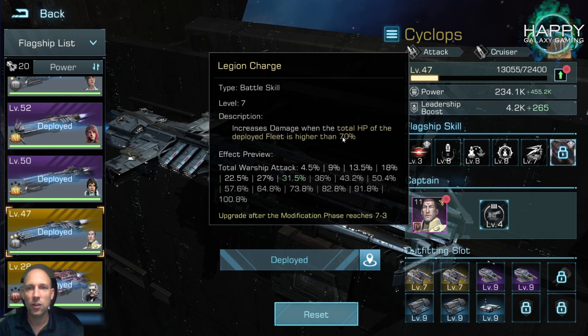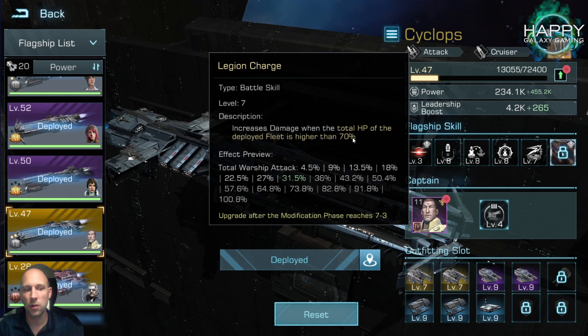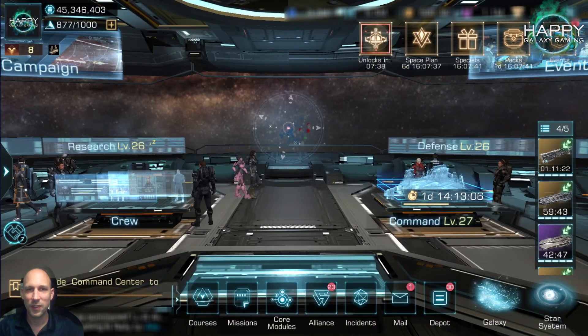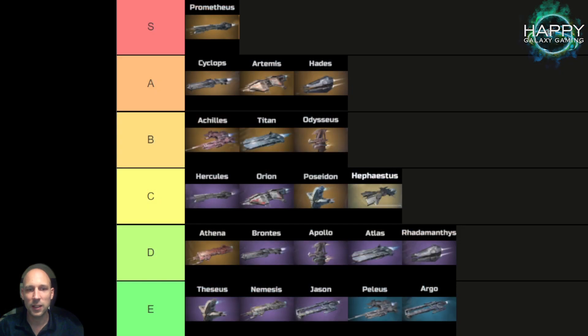This should work quite okay in bigger groups — like alliance events where everyone brings different fleets including frigates and destroyers. If you fight alone, make sure you set up your fleet so you don't drop immediately under the 70% HP threshold. The Prometheus is top tier, the best flagship available for PvE.